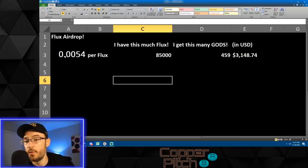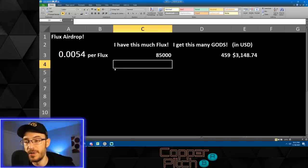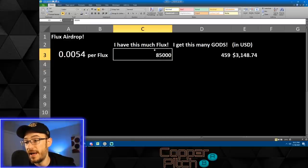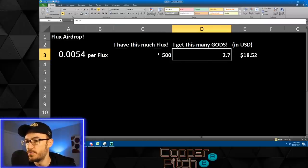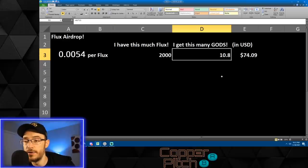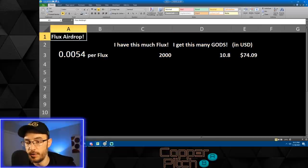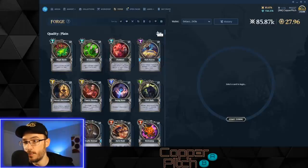There's also a flux airdrop. If you've been playing for a while you could be sitting on a gold mine. They're giving 0.0054 Gods tokens per flux earned as of the snapshot date on October 26th. For example, if you have 500 flux you'd get 2.7 Gods; if you have 2,000 flux you get 10 Gods. I have 85,000 flux, so players who've been earning flux will be getting some free Gods tokens.